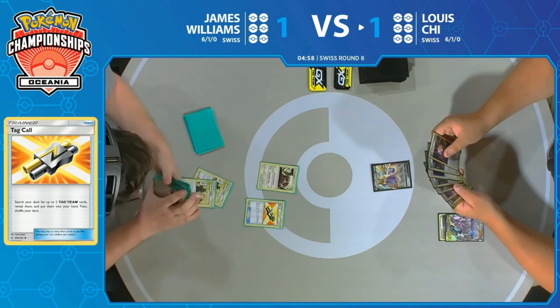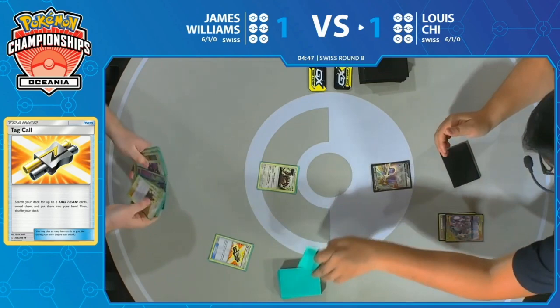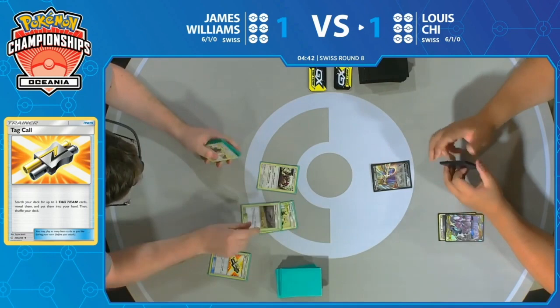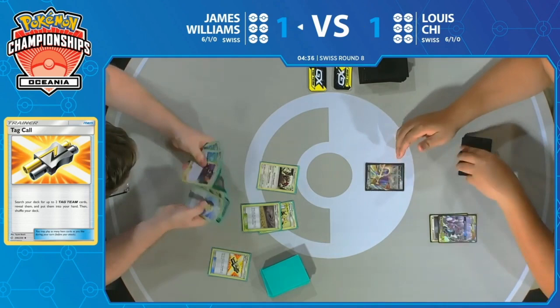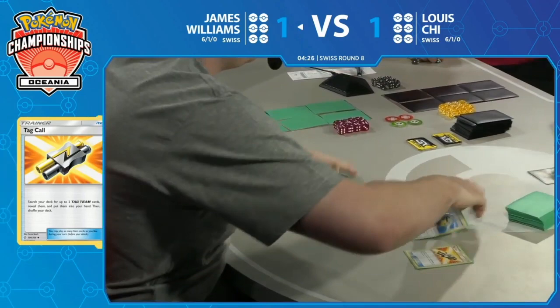Hopefully James will find some Minccinos, get them in play, get the Ditto in play. He does have that Zacian as well so he will be able to draw multiple cards. Quick Ball and Ditto off that Cynthia & Caitlin — exactly what you want to see. If he wants to continue to make this a nice long game, he's playing the right cards. A little over four minutes left to go in this match, both players' day two berth on the line. What a turn one from James here — just having that setup is what you want to see, but missed a Metal Energy.